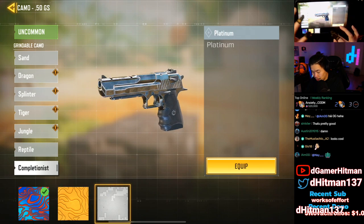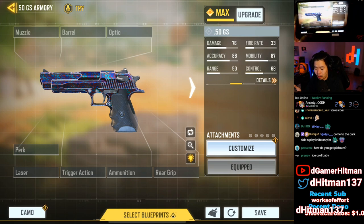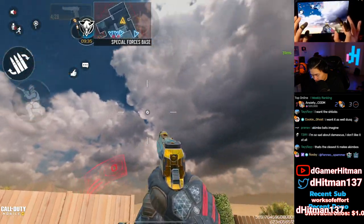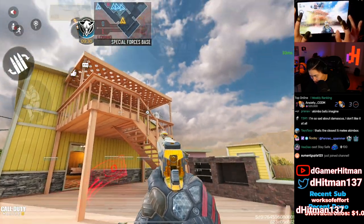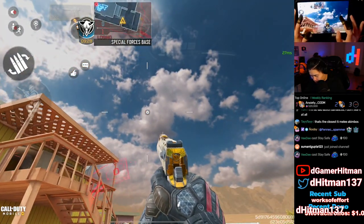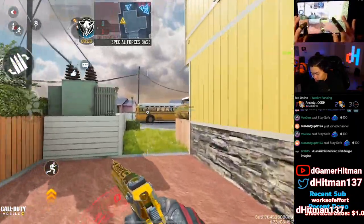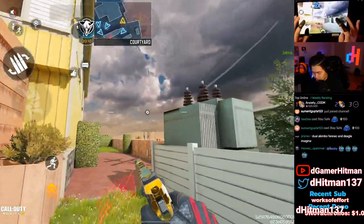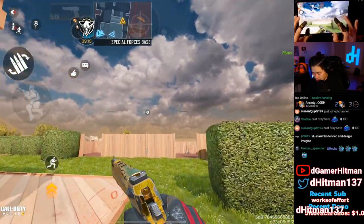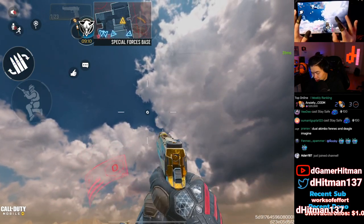We'll go platinum then Damascus. We're gonna hop into the game and show you guys how it looks with Damascus and without, and how it looks without the akimbo and with akimbo. This is how the gold pistol looks — not bad at all, not too great to be honest. We'll hit the reload button real quick and show you guys the shoot animation. When you reload — actually not bad at all.